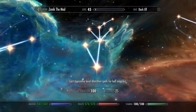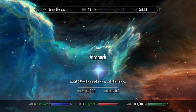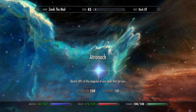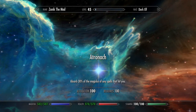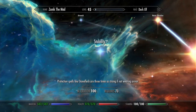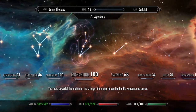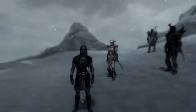For perks, Alteration is definitely what I put a ton into. I didn't take the Atronach stone because 50 percent magic absorption caused my conjuration spells to not work 50 percent of the time - I looked it up and that's a known thing. My main perk investments are Mage Armor and its levels, Enchanting heavily, and Conjuration heavily.